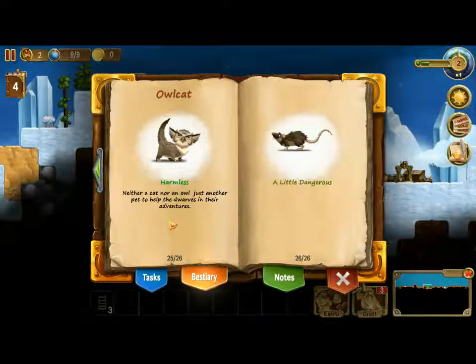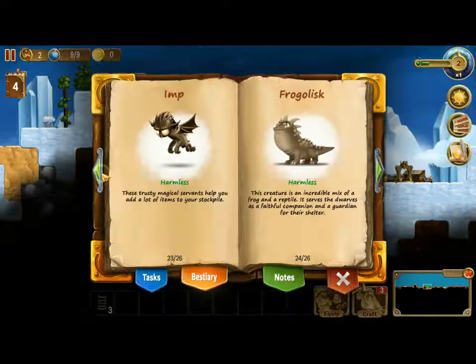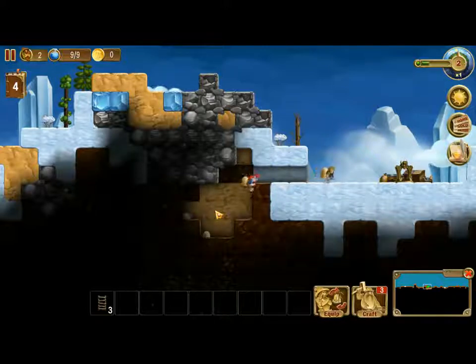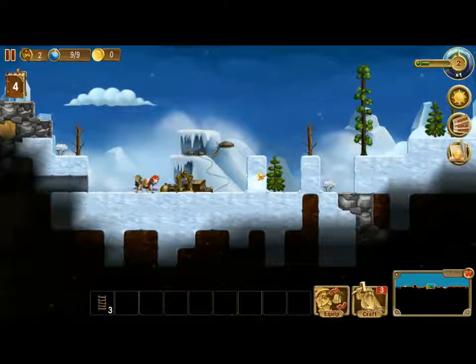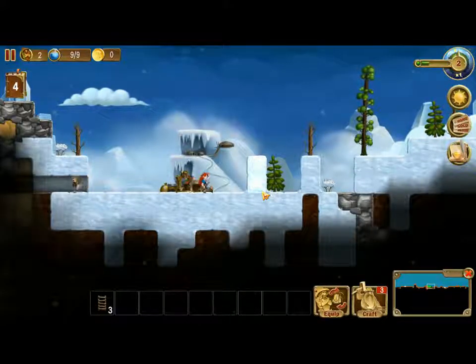The Owlcat — neither cat nor an owl, just enough pet to help the dwarves in their adventures. And the Frogalisk is another pet we can tame. This creature is an incredible mix of a frog and a reptile. It serves the dwarves as a faithful companion and a guardian for their shelter. Once we get the necessary resources, we can actually create one of those.